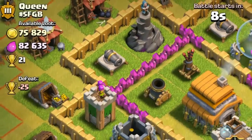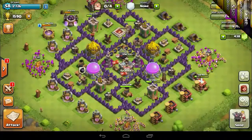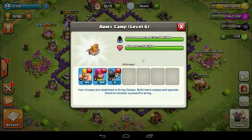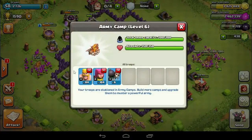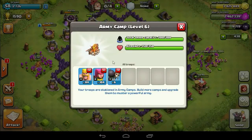That means all our loot is inside the gold mines and elixir collectors, so we are going to be targeting those mines and collectors in these types of raids. My army composition is 80 plus barbarians, 100 plus archers, and 5 to 8 wallbreakers.